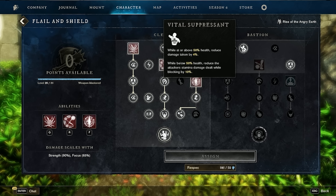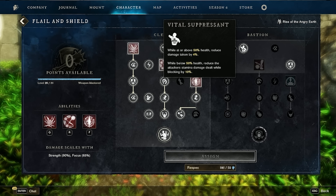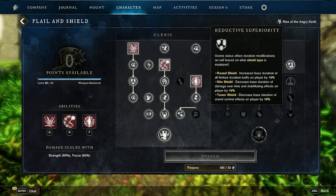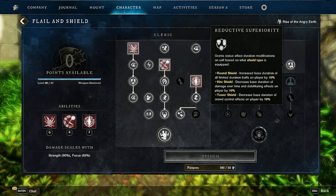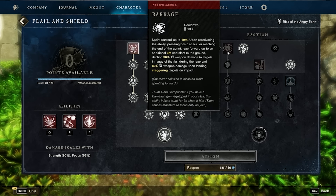On the Bastion tree: Vital Suppressant — above 50% health reduces damage taken by 4%; below 50% health reduces all tandem damage dealt while blocking by 10%. Reductive Superiority — grants status effect duration modifications based on shield type: round shield increases duration of all limited-duration buffs on player by 10%; kite shield decreases duration of damage-over-time and debilitating effects by 10%; tower shield decreases crowd control duration by 10%.